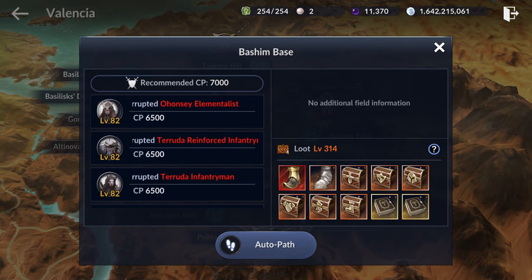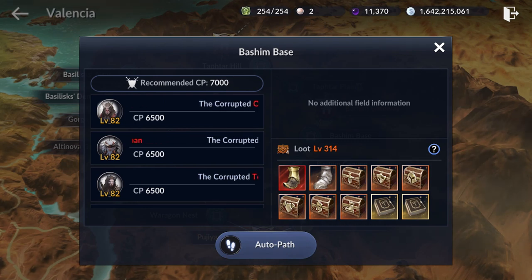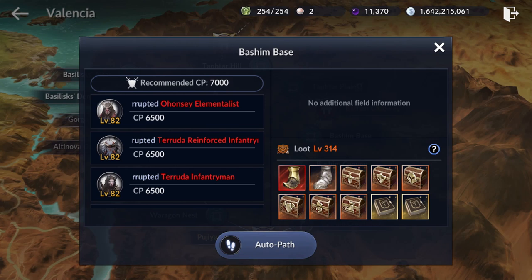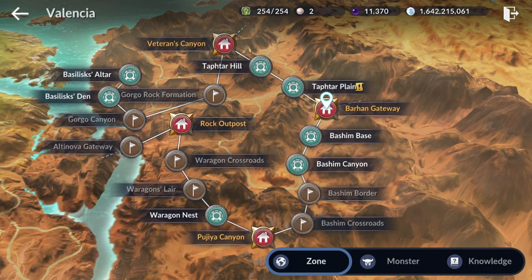You will also be able to pick up a repeatable quest for killing 5,000 mobs, rewarding 7 good black stones and 226,000 silver and experience. This is one of the best experience farming spots in this new zone. If you are around 6,700 CP, be sure you are farming at Bashin Base if you are trying to level up.